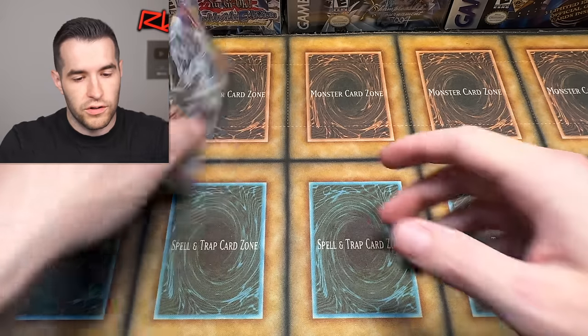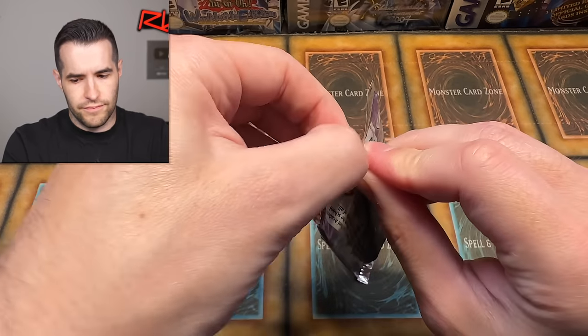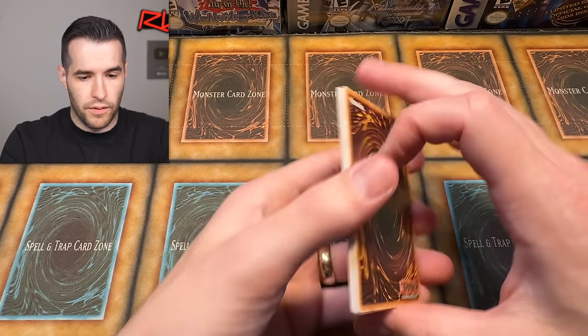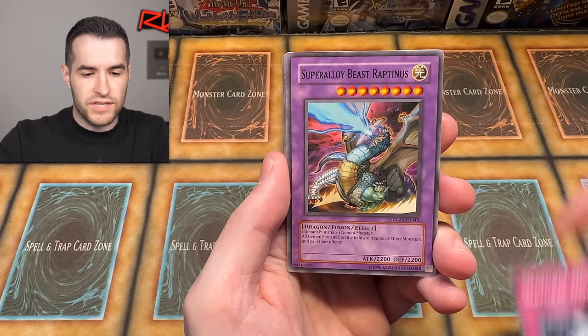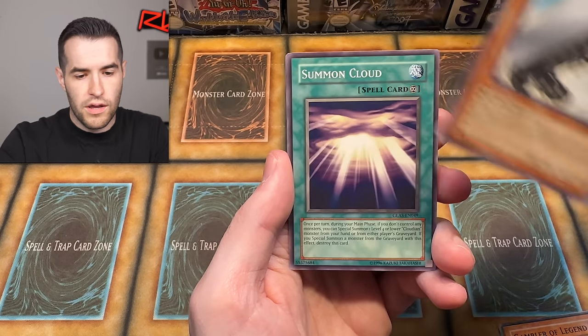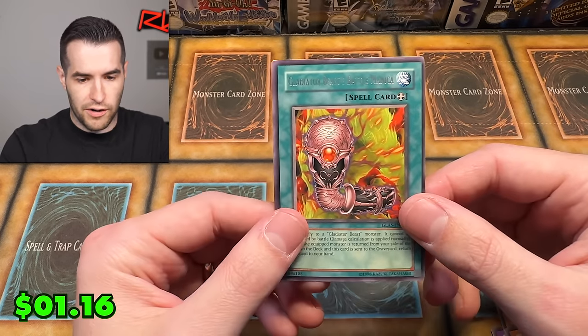We want to see purple, we want to see an effect monster, or spell cards — anything but a trap. There's no Synchros yet, there's no XYZs. Four from the back — could be something big. We pulled: Hoplimus again, Cloudian Squall, Natural Disaster, Super Alloy Beast Raptanus, Gambler of Legend, Light Imprisoning Mirror, Truckroid, Summon Cloud, Letter Beast, and Battle Mania. Battle Mania used to be a money card too.